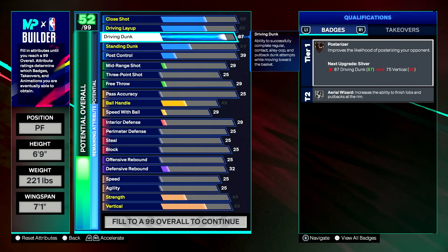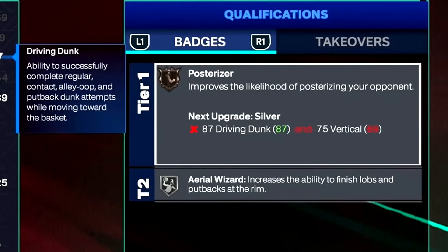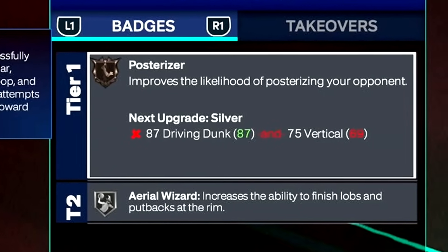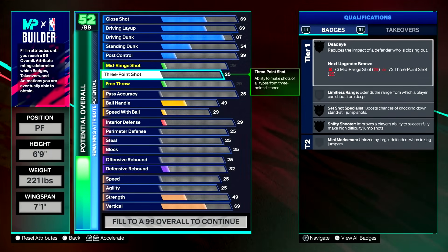We're going to get it going with posterizers — get posterizer up to silver. We'll have to go down and touch the vertical. We will get contact dunks. I just find contact dunking fun, but it's more so catching a ball and going straight up off of backdoor cuts. That is using the driving dunk rating. A lot of people think it's standing dunk, but standing dunk is for when you catch the ball in the paint and want to go up. If you're catching it in motion, that's driving dunk.